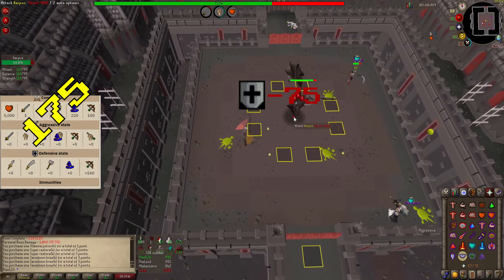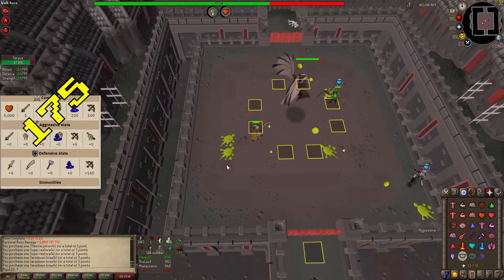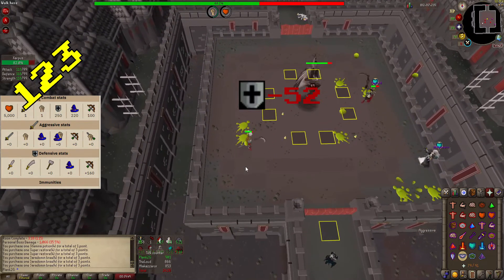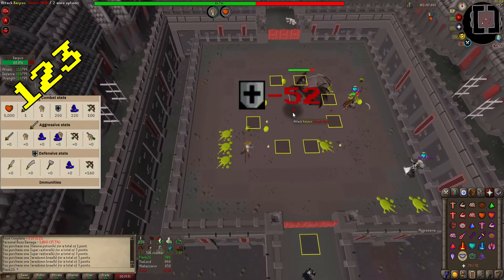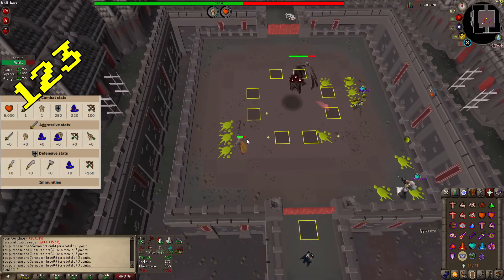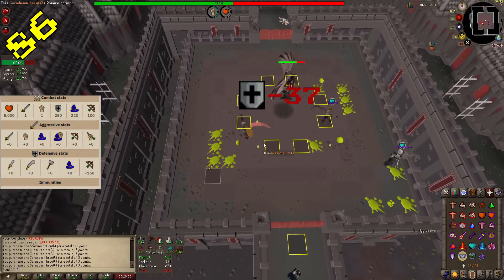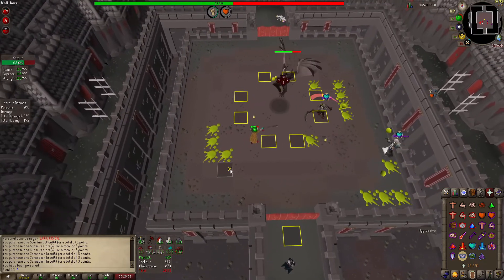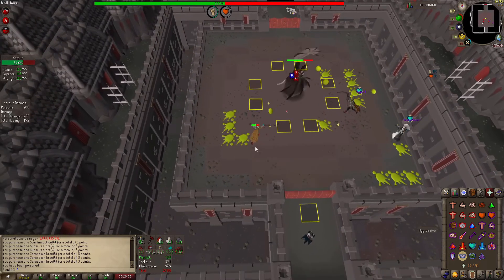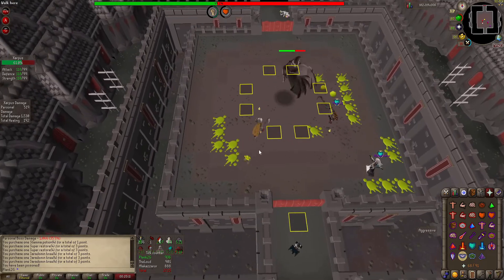That's a 75-level decrease with one successful attack. After another special attack, you're down to 123 — another 52 levels reduced. A third special attack brings Zarpus's defense down to about 86, only 37 levels this time. Because the Dragon Warhammer lowers defense based on the current defense level, it reduces fewer levels per attack as the monster's defense is lowered.